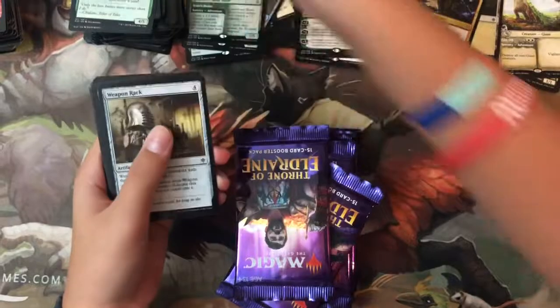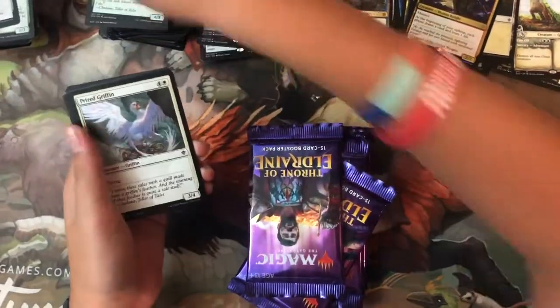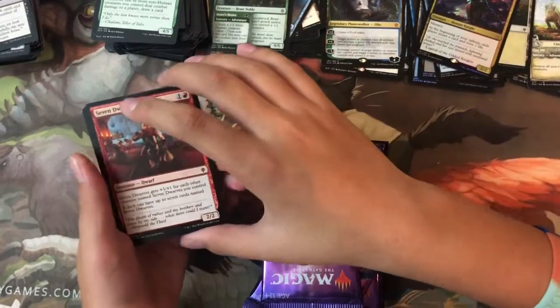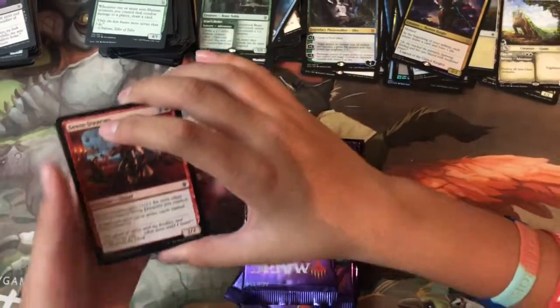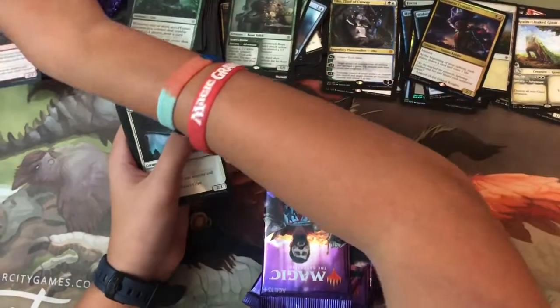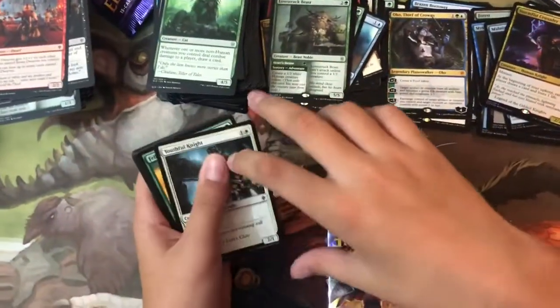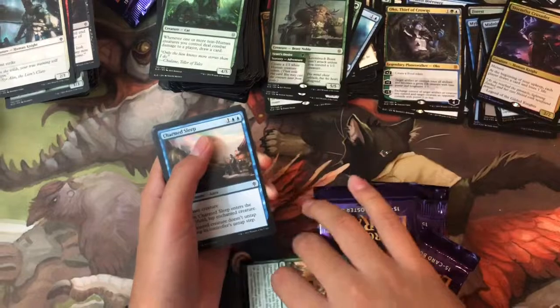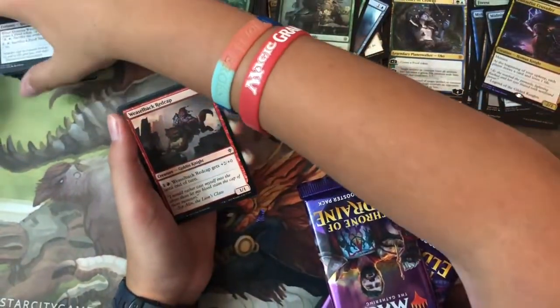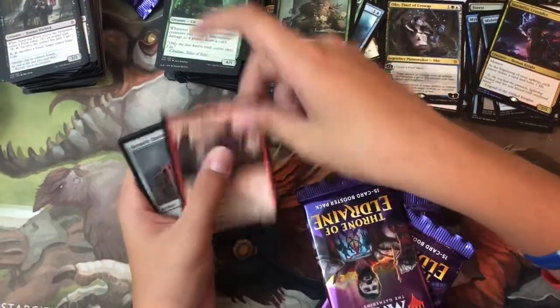Pack forty-three: Curious Pair, Weapon Rack, Prized Griffin, Festive Funeral, Seven Dwarves — fifth position, third time in this unboxing — Youthful Knight, Fell the Pheasant, Charmed Sleep, Tempting Witch, Weaselback Redcap — ten commons, no foil.